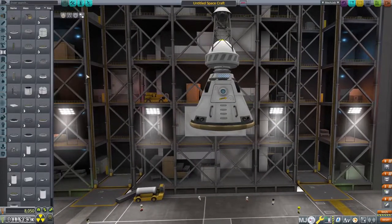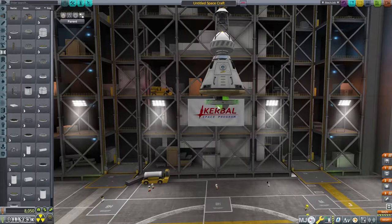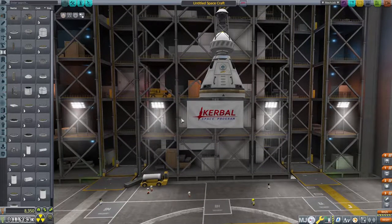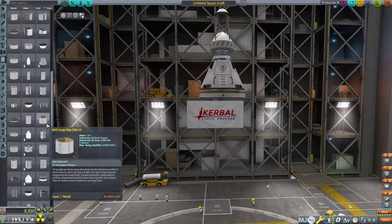We need a decoupler — too small. There we go. So what I'm going to try to do is use pieces from a DLC. I'm going to try to see if I can use those, I don't know how well it's going to work out. What I'm looking for is the service module. Where is it? There it is.